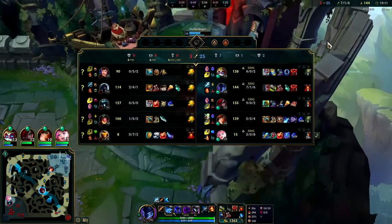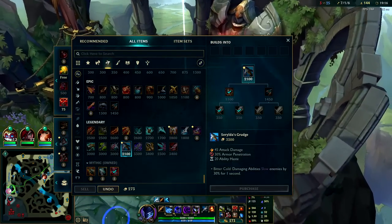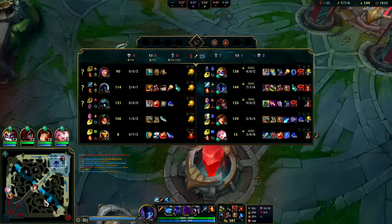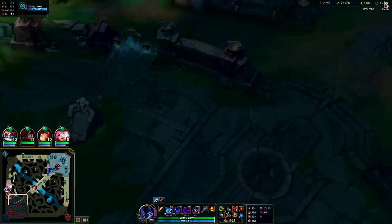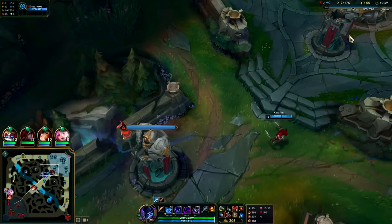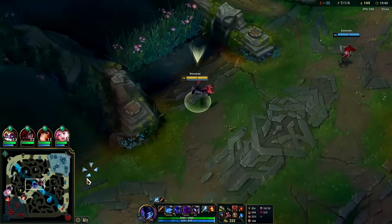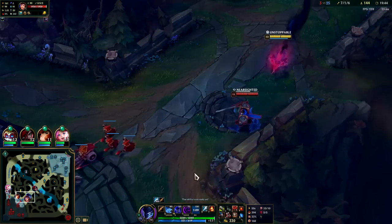I could go BotRK or Serylda's — I'm kind of feeling Serylda's because I want more ability haste rather than on-hit, and I want some percent base armor shred to kill Udyr and Garen easily. Taking that inhibitor there was bad — you don't want to take inhibitor at the 18-19 minute mark or sooner because you give the enemies a bunch of free gold and XP from minions. Your supers will kill everything and you can't take Baron yet, so you really want to wait until Baron is about to spawn before popping inhib.